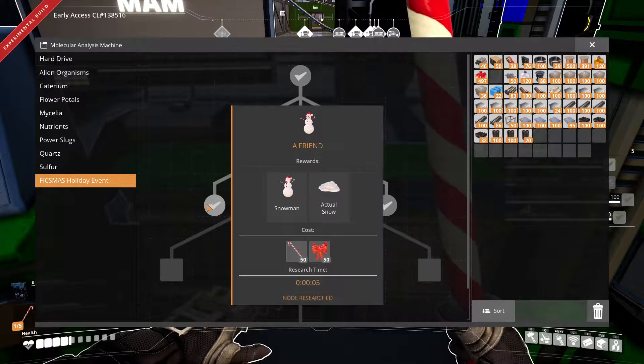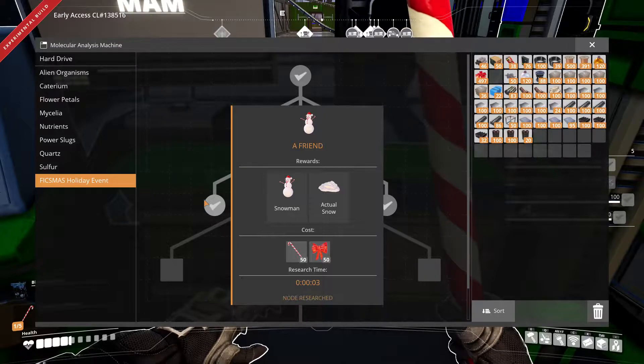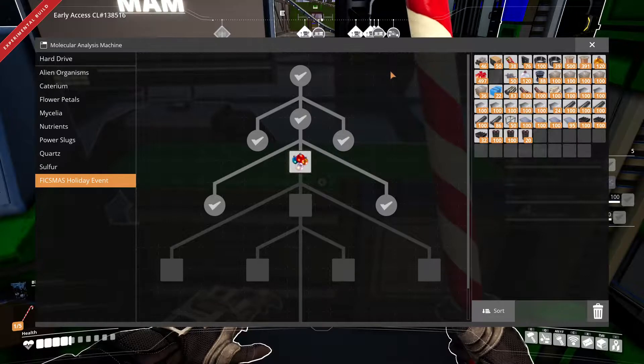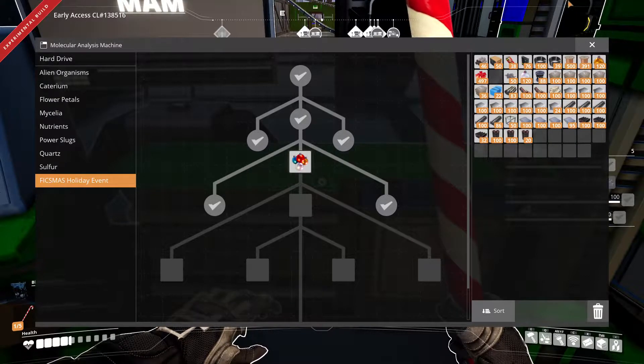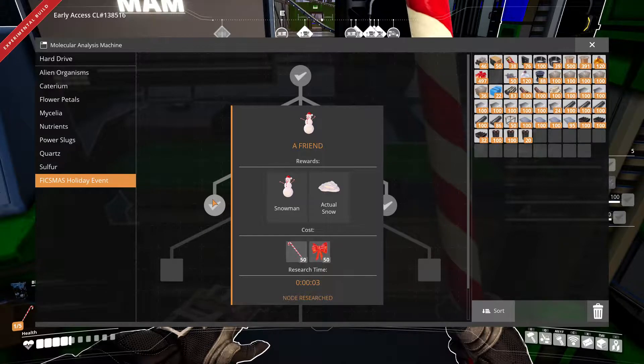From what I gathered, all the gifts we get from the calendar apart from the 1st, 4th, 5th and 11th of December are going to be random. So I got snow, while others have gotten the Superposition Oscillator. That is a late game, probably tier 8, 9 or 10 item that is not really released yet. But there are drop pods where I need them. So I got unlucky with the pale berries on my second unlock.